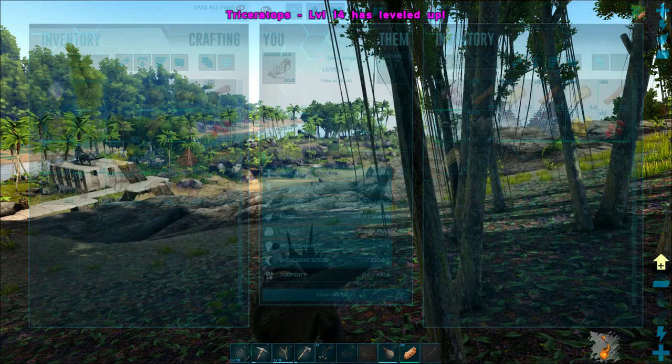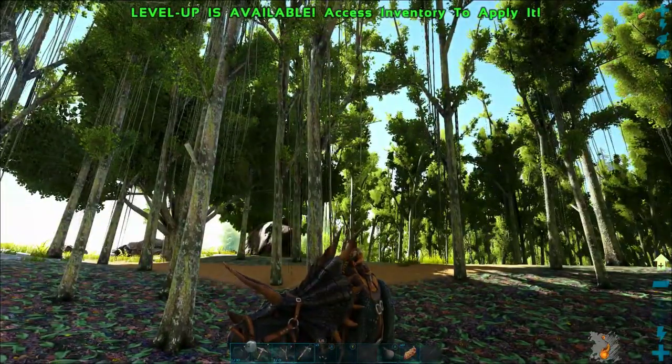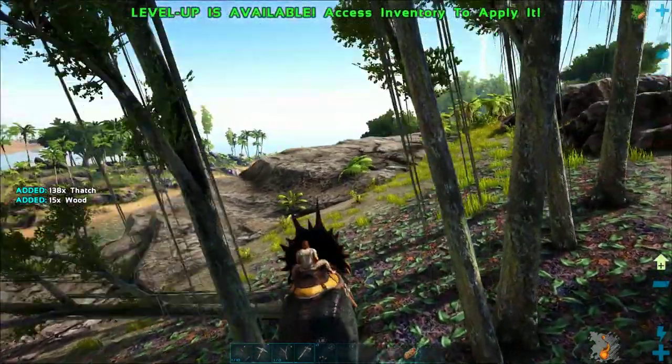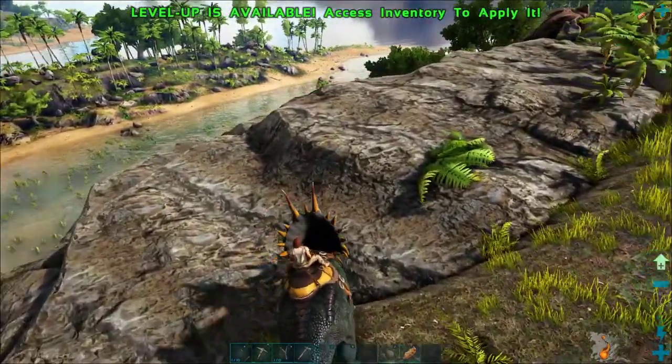A Triceratops gets crazy amounts of thatch. I'm going to try to increase its weight a little bit because it's definitely having some weight problems — she's a big girl. I'm going to keep knocking down trees; you can just go through a forest in no time with a Triceratops.